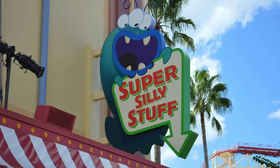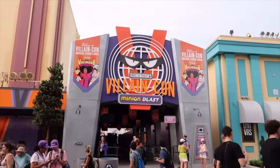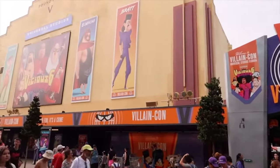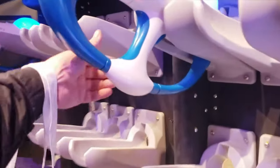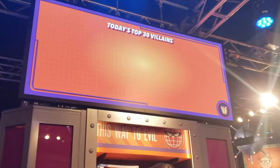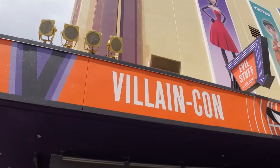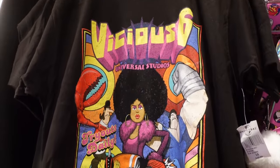You will exit through Super Silly Stuff where you can find a wide selection of Despicable Me merchandise. Opposite Minion Mayhem is the newest attraction in the park, Illumination's Villain Con Minion Blast. This ride is a very unique attraction that allows visitors to grab an interactive blaster and take part in the villain competition. Instead of a ride car, you will travel on a moveable walkway system that will take you through a variety of different scenes. You can keep track of your score and may even appear on the leaderboard throughout the day. Along with the new attraction came another shopping location called Evil Stuff, specializing in villain-based merchandise.